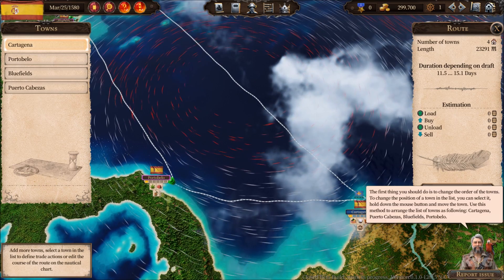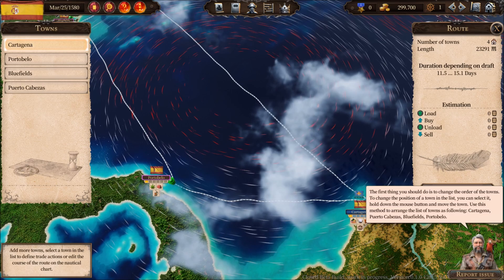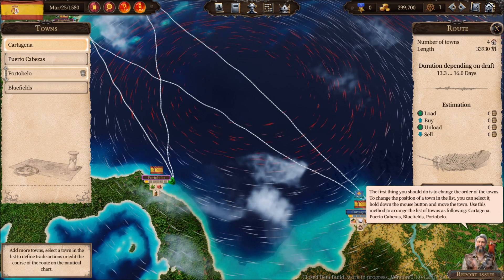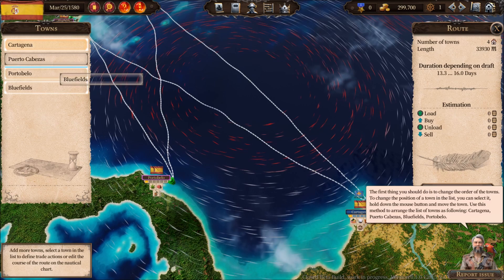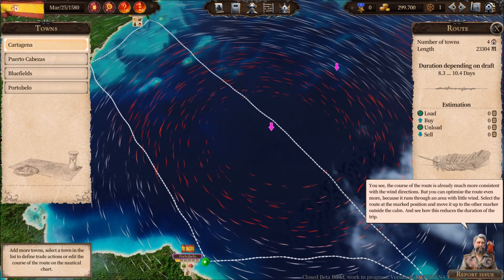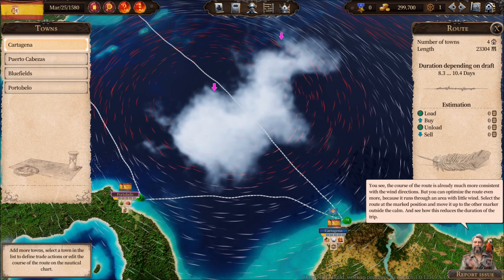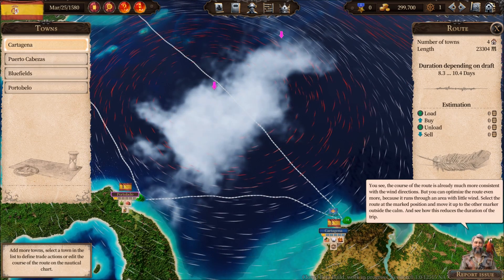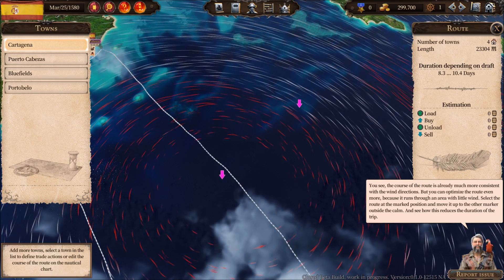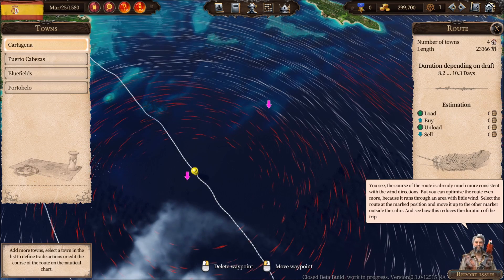To change the position of a town in the list you can select and move it. You can see the course of the route is already much more consistent with the wind directions. But you can optimize the route even more — it runs through an area with little wind. Select the route at the marked position and move it up to the other marker, outside the calm.